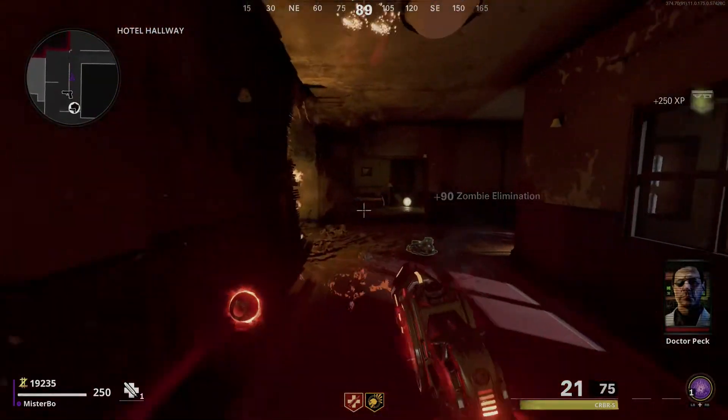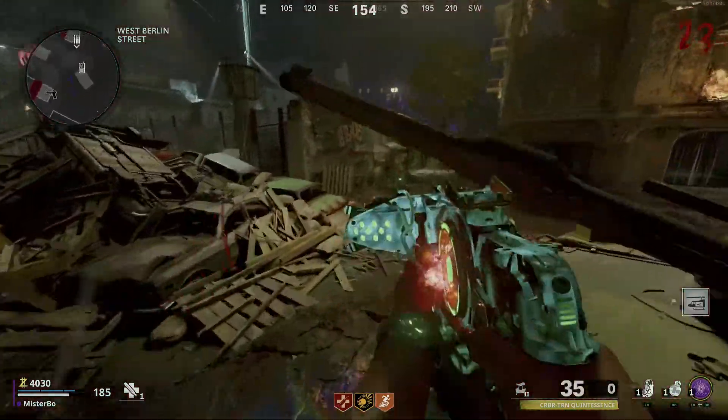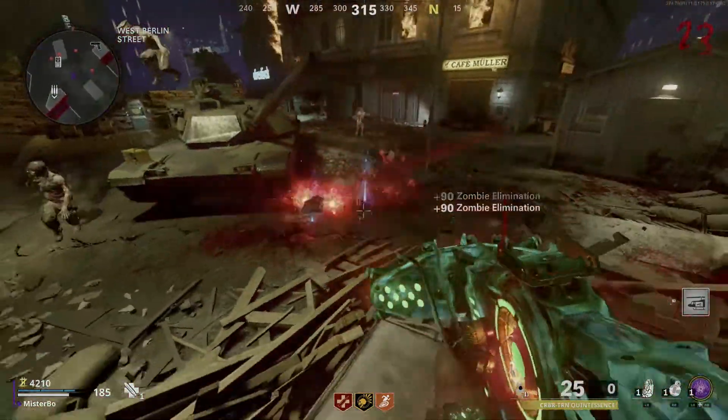In order to unlock those variations, all you need to do is kill zombies with this weapon. After a while, a zombie will drop an item on the floor and you can pick it up — it will change the variation of the weapon.